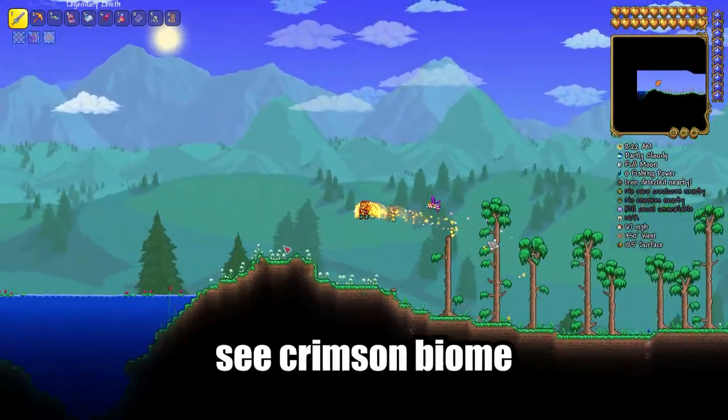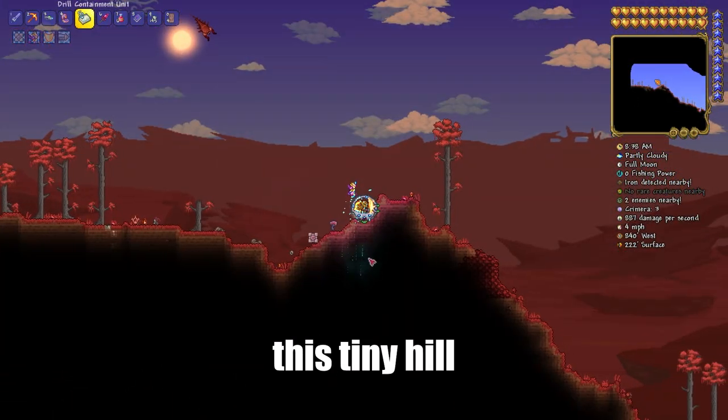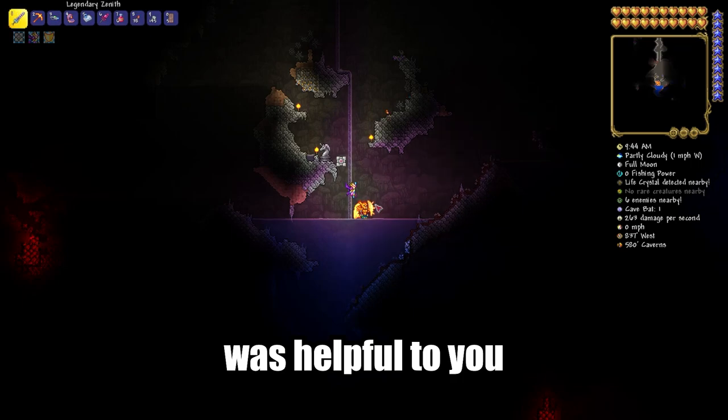Now go to the left until you see a Crimson Biome with a mountain. Climb to the top of this mountain, and after this tiny hill, start to dig down until you see the Unicorn Statue. I hope this video was helpful to you, goodbye.